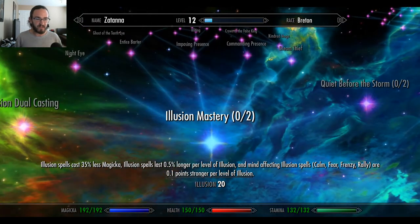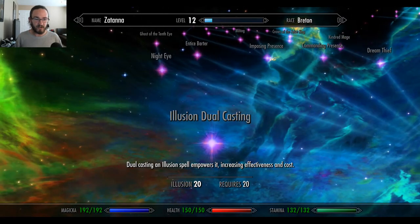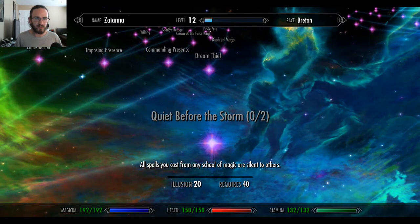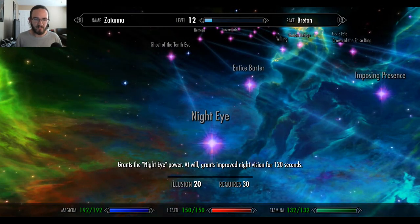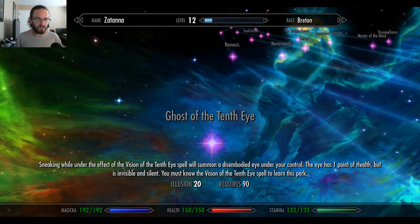Illusion. Illusion Mastery and Illusion Dual Casting — same as usual. Quiet Before the Storm: all spells you cast from any school of magic are silent to others — we know that one. Night Eye: grants the Night Eye power at will, granting improved night vision for 120 seconds. That's good. Ghost of the Tenth Eye — oh, that's an animal I think.